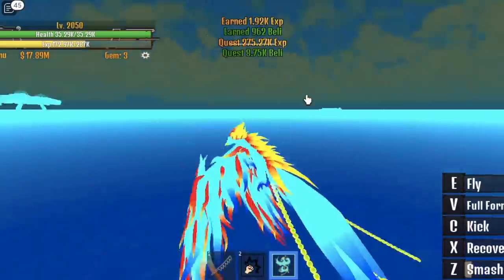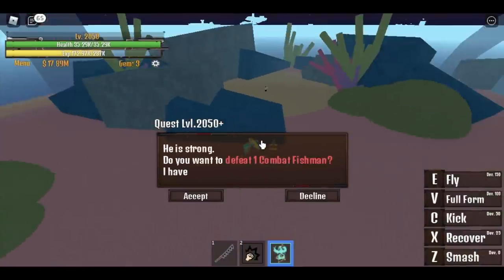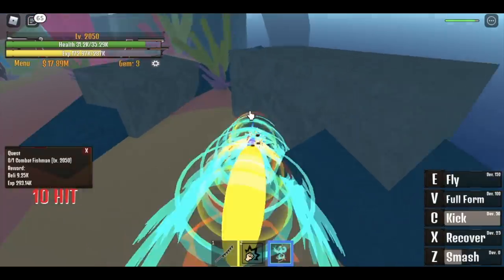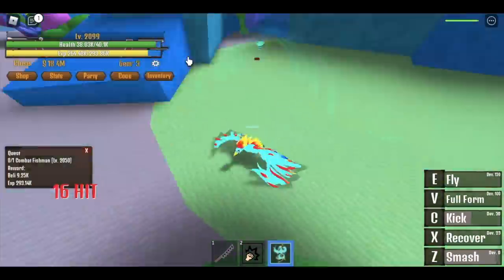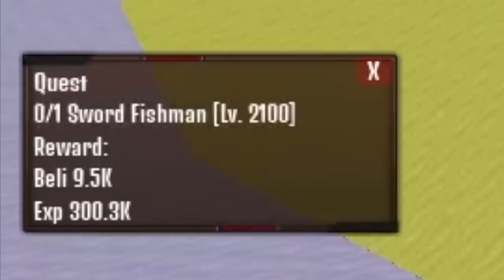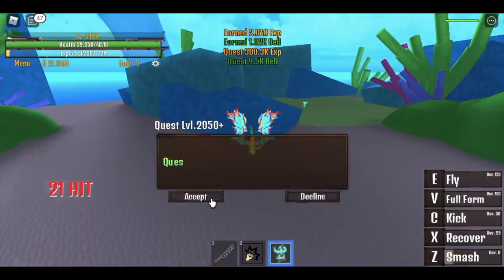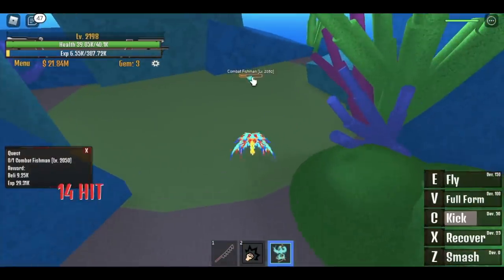After reaching 2,050, you can go to your final first-sea island: the Fishland. Here's a trick — start with the Combat Fishman first. You can level up here until you reach 2,250. But when you reach 2,100, move on to the Sword Fishman. The faster way to level up is to cycle: after you defeat the Sword Fishman, go to the Combat Fishman, then go back to the Sword Fishman. If you cycle your skills properly, there will be no wasted time.